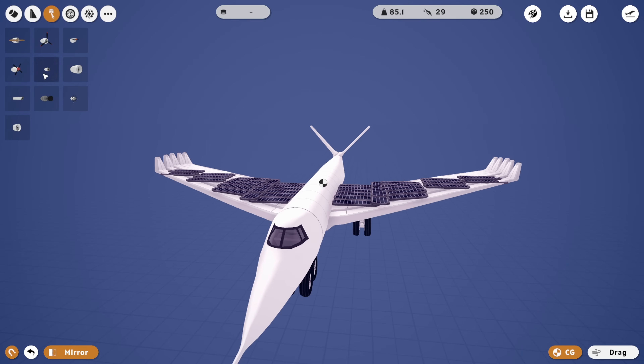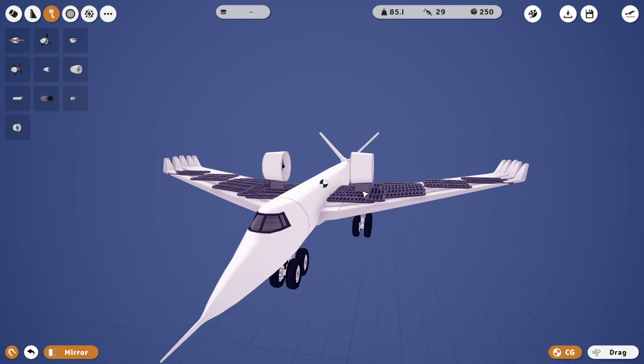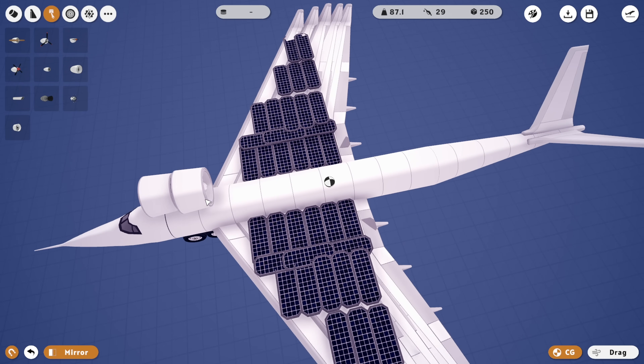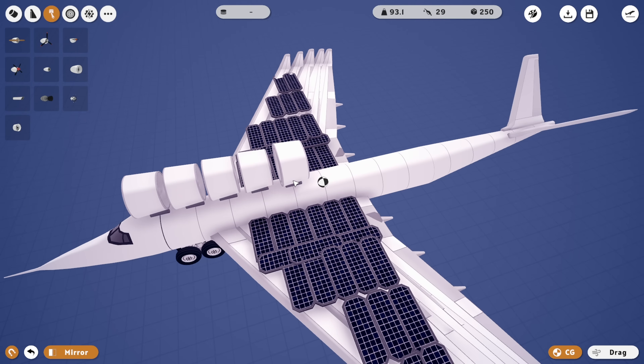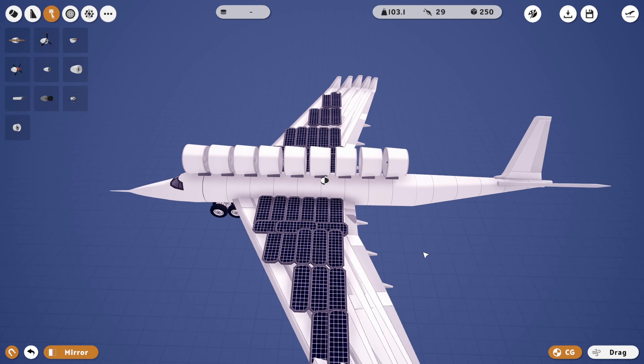It's now time for engines! We're gonna be using the big electric engines. I did want them above — let's chuck them on top. I'm gonna try and chuck them on a line every time I add them. I don't know how many of these I'm allowed in terms of having infinite electricity, but we're gonna go until we get to around here. Nine engines.